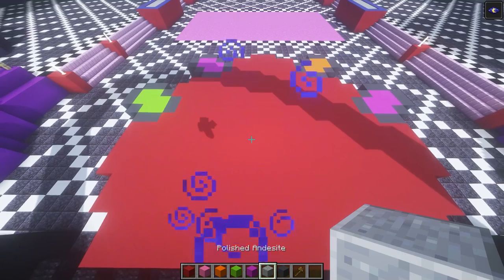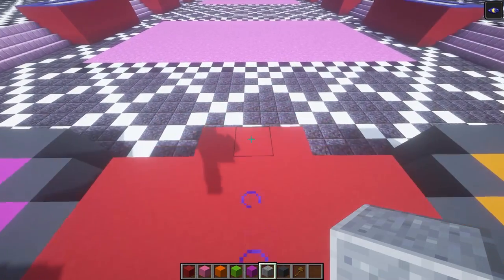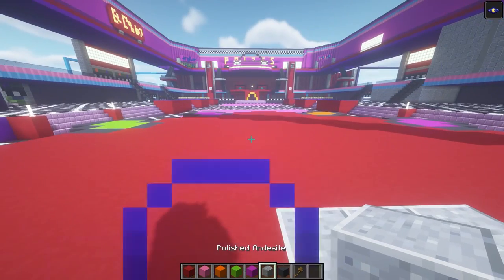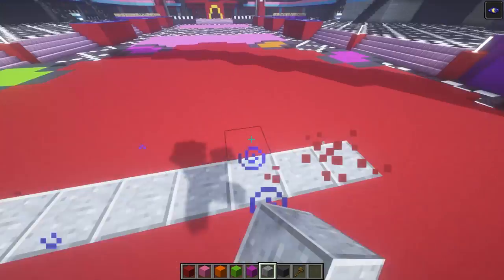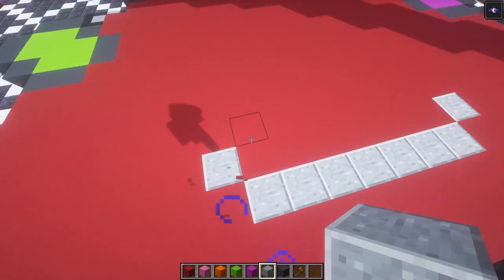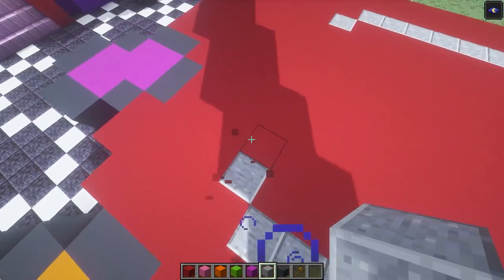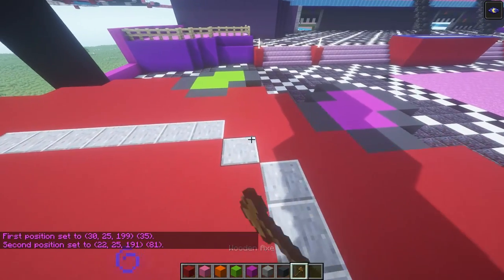Now, with our polished end stone, we are gonna go ahead and go to the very back and skip two blocks — this should be directly in the center. We're gonna place 1, 2, 3 lining up in the center. I believe it is seven blocks total — three in the center and two on the sides. We're then gonna place one block on each side and then seven blocks again, repeating this pattern. Then we can go ahead and fill this whole area in with our polished end stone.